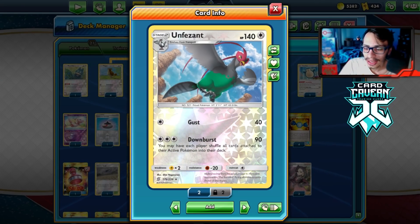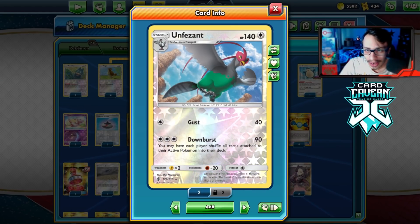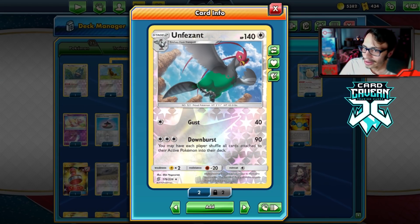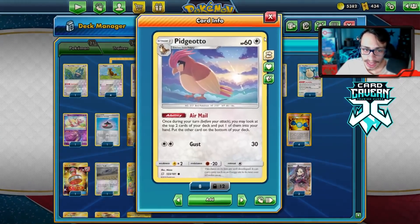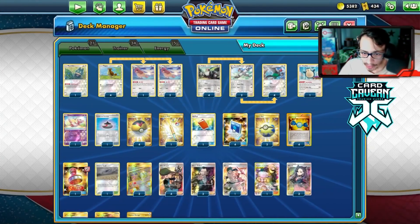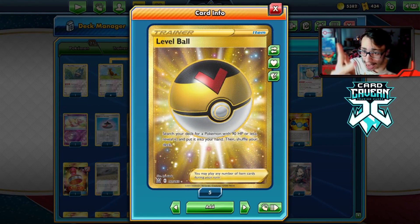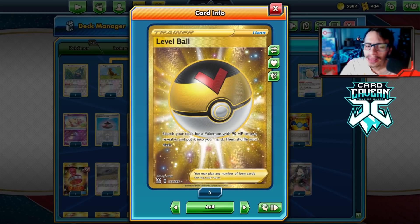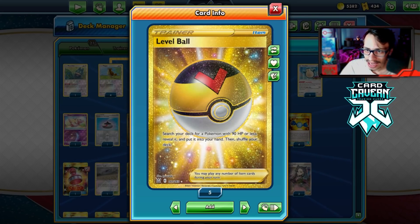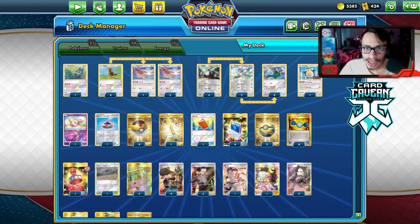Downburst will reset your opponent's energy on their active, putting all their energy back in the deck, and it puts your Triple Energy back too — meaning you get unlimited Triple Energy because you can keep recycling it. It's a very fun attack to use and will annoy the opponent because they just can't attack. Unless they're playing a Welder deck or something with energy acceleration, they're going to struggle. We also play the Pidgeotto engine — a bird party deck — with Airmail making it easier to find our Triples every turn. Level Ball was a great addition, letting us get Pidgey, Pidgeotto, and Tranquil.